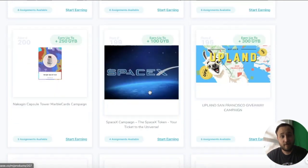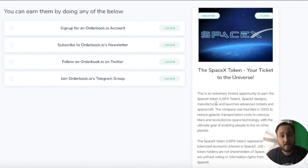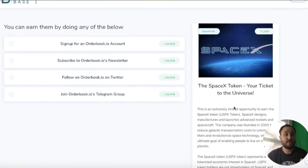In addition to Realty, we also have SpaceX shares. If you go to the SpaceX campaign on here, you can see that there is an allocation of SpaceX shares that you can earn on the platform and that will go right into your portfolio. The ability to earn the SpaceX token — USPX — represents tokenized economic interest in SpaceX.